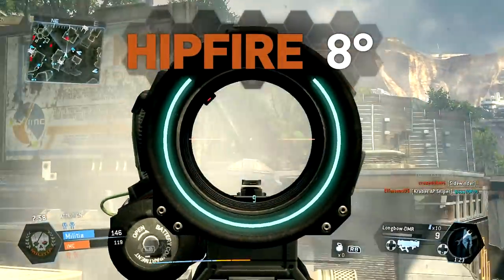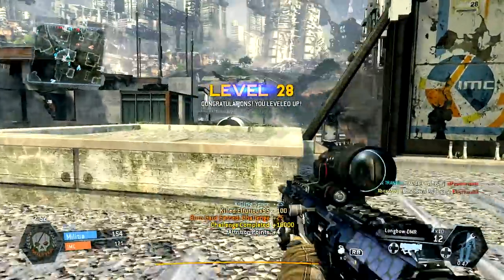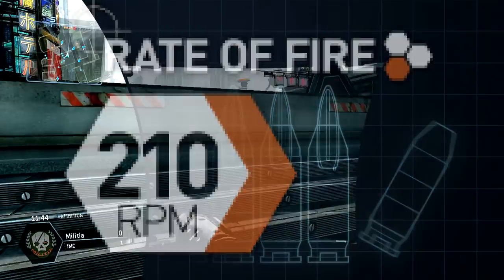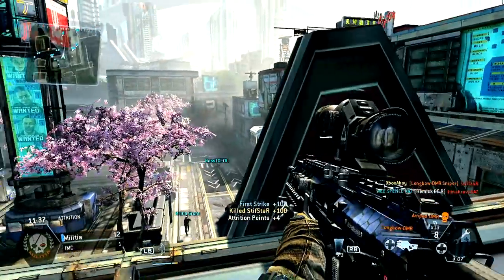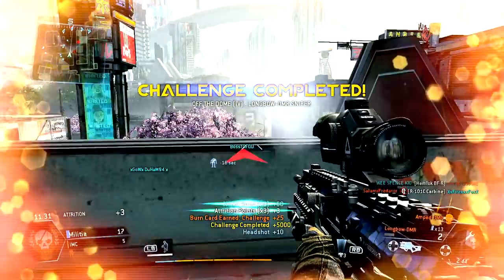Precision weapons often find themselves at a disadvantage in close-range combat, and the DMR's hipfire performance is particularly poor. Rate of fire is limited by your trigger finger, up to a maximum of 210 rounds per minute. Naturally, this pales in comparison to automatic weapons, but the higher damage should make up for this — assuming your accuracy is up to snuff, as missing shots will quickly erode your advantage.